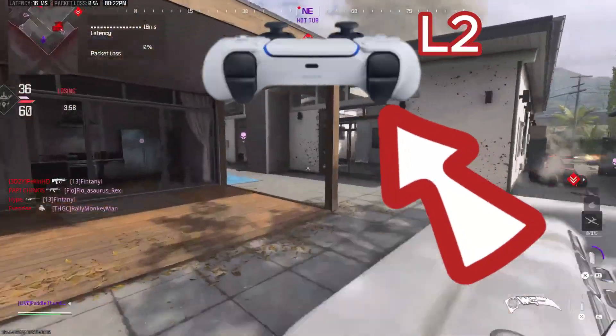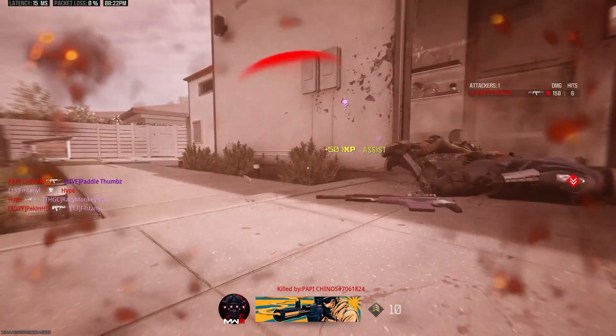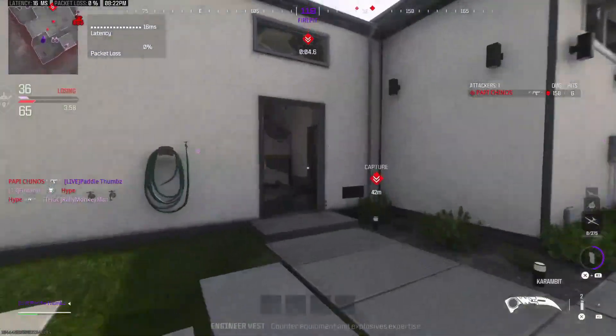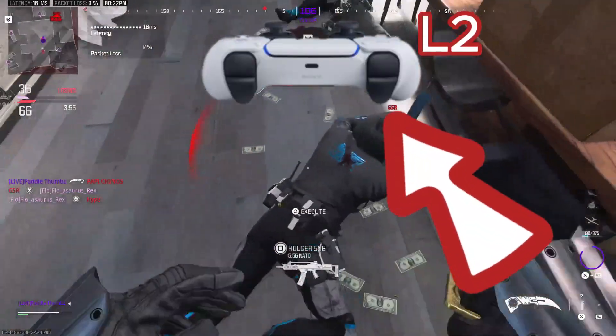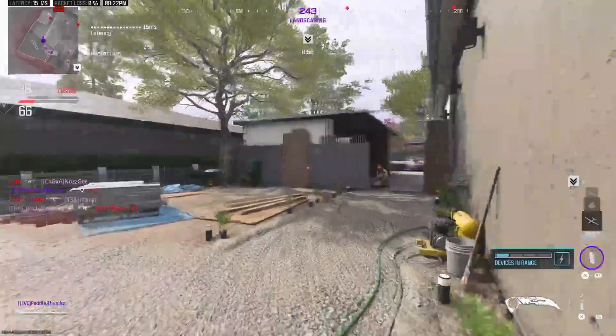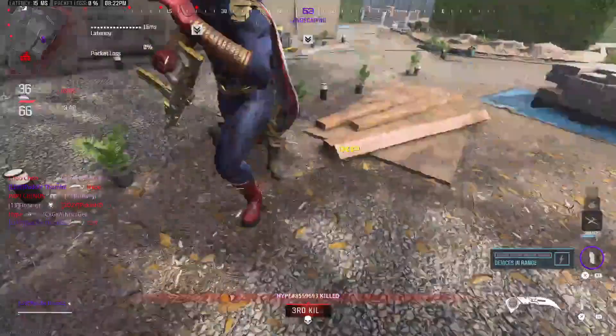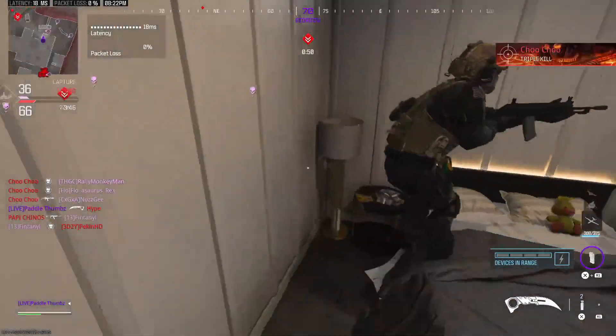I personally play on controller, and you can either hit L2 or R2 to melee knife. On mouse, same thing — left click or right click. I use the left trigger, L2, for controller players. I think it might be different for mouse — I don't know, you guys let me know if keyboard and mouse is different. Whatever one gives you the different animation rather than the original one.